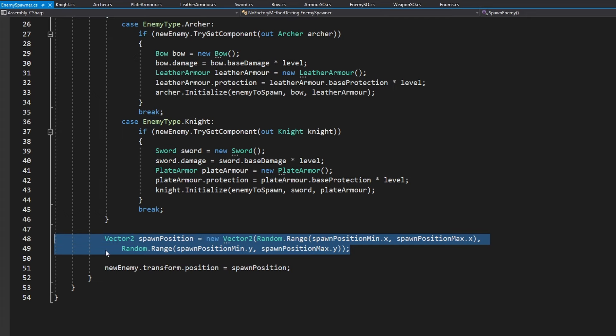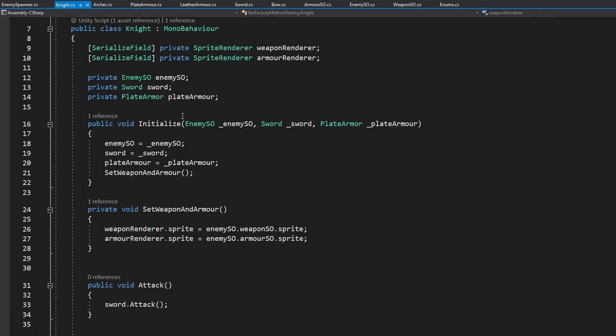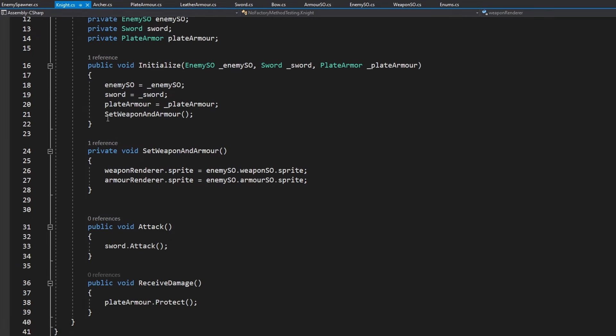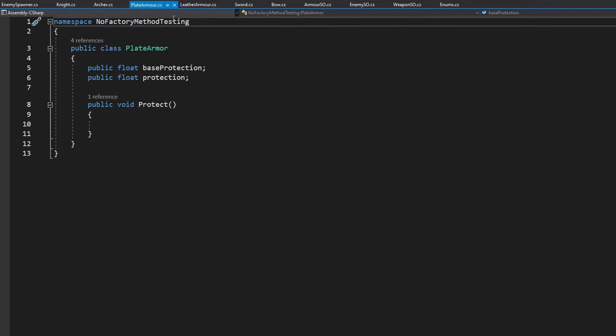After that we are just setting the spawn position and setting the position of the new enemy to the spawn position. Then I have classes for each of the enemies — one class for the knight which has some initialization logic, setting the sprites based on the weapon and the armor we select. It has some functions to attack and to receive damage. The same way for the archer; these are really simple classes. Then I have classes for each of the armors and the weapons.